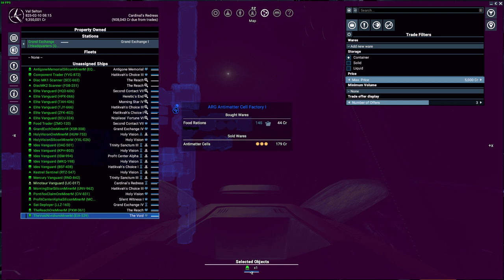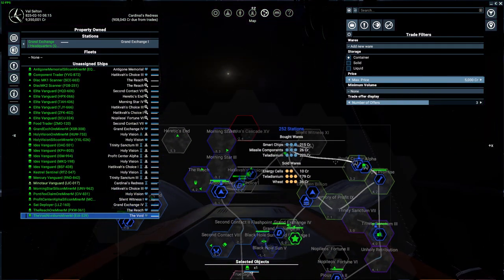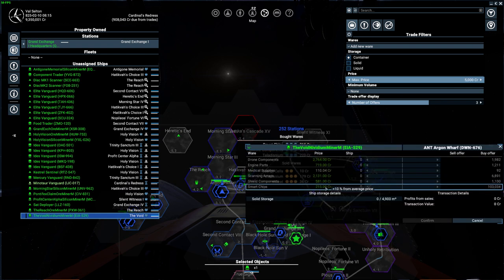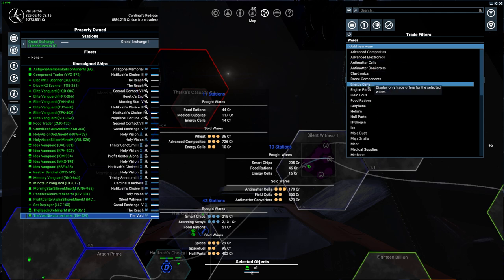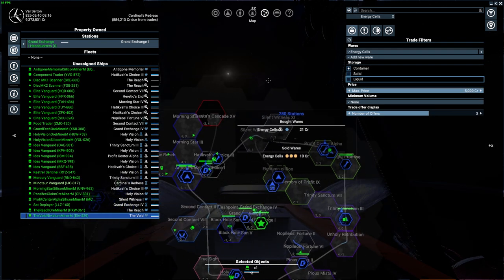When you are zoomed all the way out you see the best options currently available. Some offers show plus 10 percent from average price, which is a good deal. What you want to do is set filters — here under wares, add a filter for what you want to sell. Let's say I want to trade energy cells: now everything is filtered to energy cells and this is the best current offer.